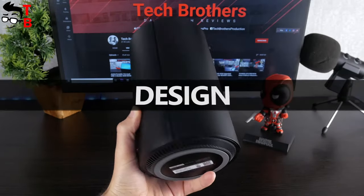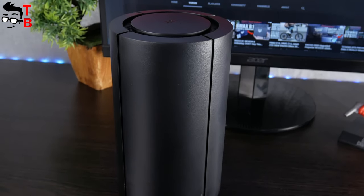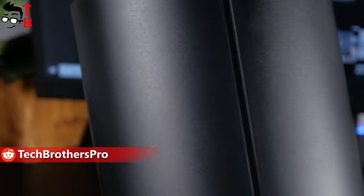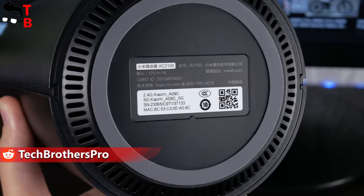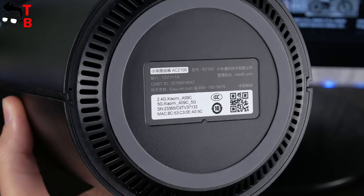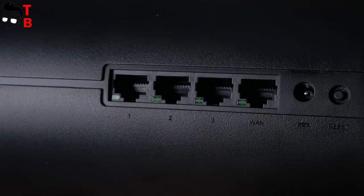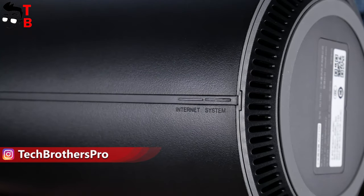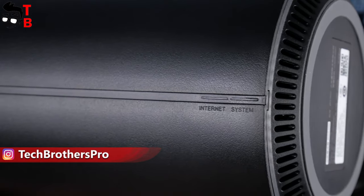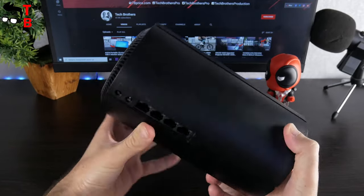One of the main features of Xiaomi AC2100 Wi-Fi router is its unusual design. It has a cylindrical shape, and there are no external antennas at all. The body is made of black plastic. There is a Xiaomi logo on the top and main specifications on the bottom, such as power rate, serial number, and MAC address. On the side, you can find a WAN port and three LAN ports, as well as a power connector and reset button. On the other side, there are two small LED lights – system and internet.